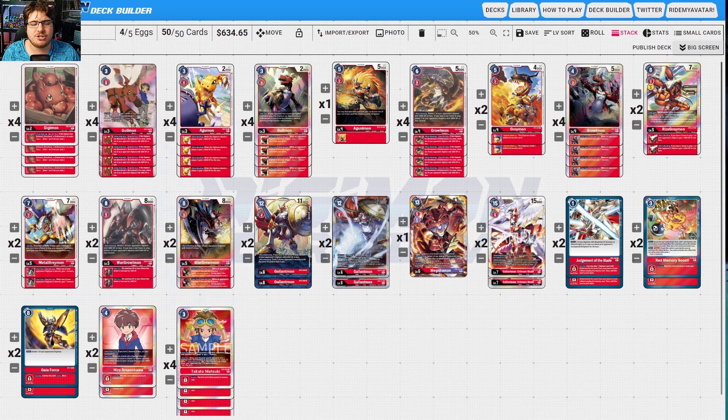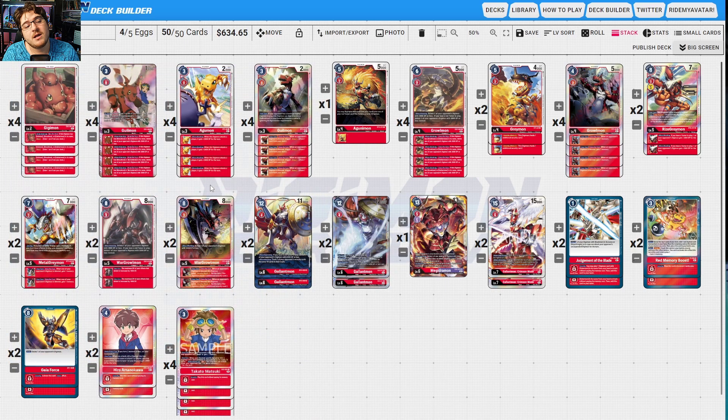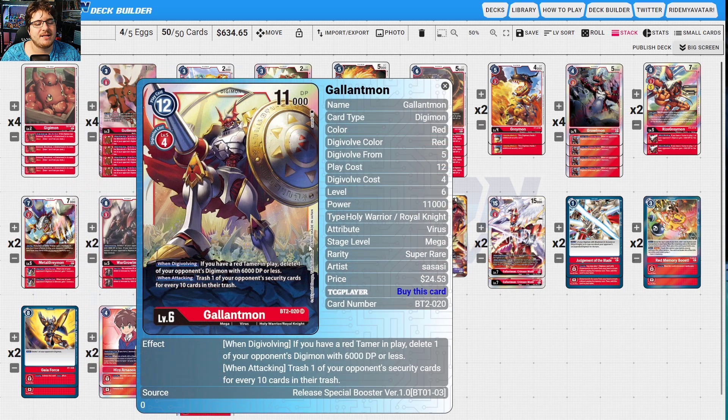Metal Greymon is really in here for going second — if your opponent has a tamer in play gain two memory; if you don't have a tamer in play, you may play one red tamer from your hand without paying its memory cost. Once per turn, when one of your opponent's digimon is deleted, gain a memory. It cycles really well with Growlmon, especially with Crimson Mode — you can bring it back on your turn even when you blitz. WarGrowlmon deletes one of your opponent's digimon with 4000 DP or less, or 6000 with a tamer, increasing by 1000 DP per effect.